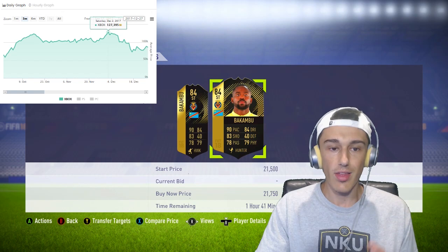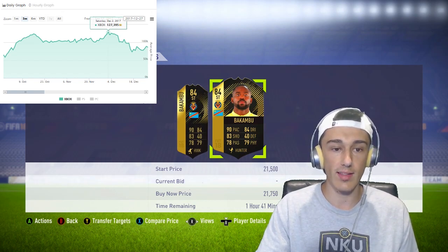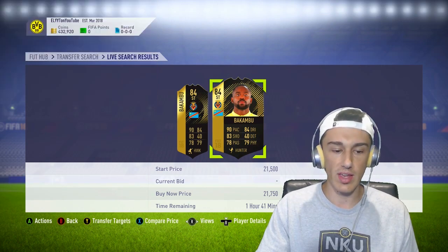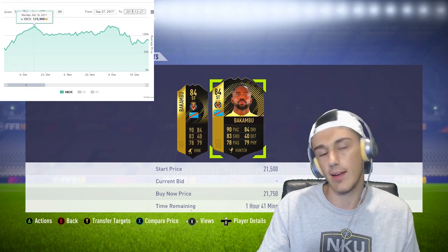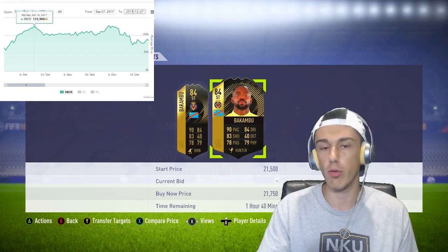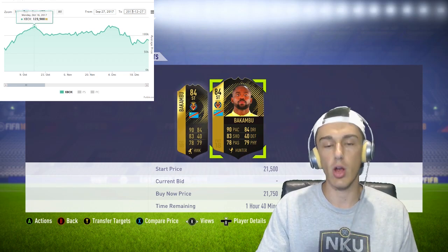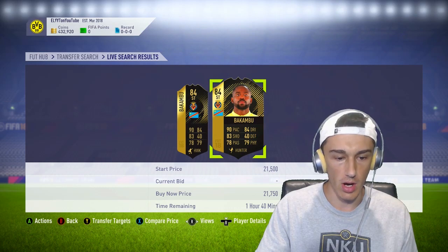Looking at some of the other prices of Bakambu throughout the next couple of months — by December he's up to 127,000 coins, almost three times as much as on the first couple days of the game. But we're not holding our cards to December — we're holding them for like a week, maybe two weeks. As you can see, he's up to 123,000 coins which is well over double our investment in profit. That is a great way to spend your coins.